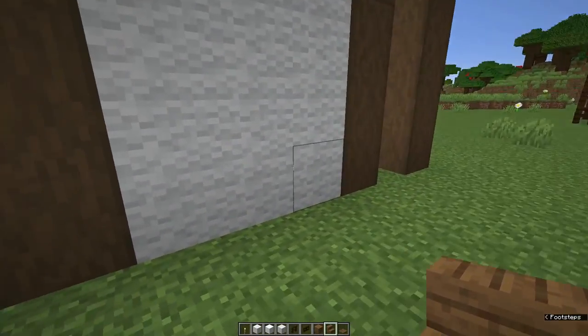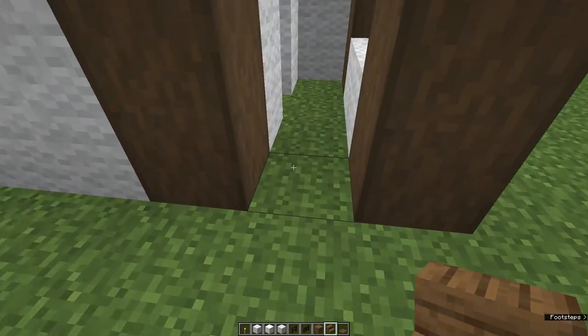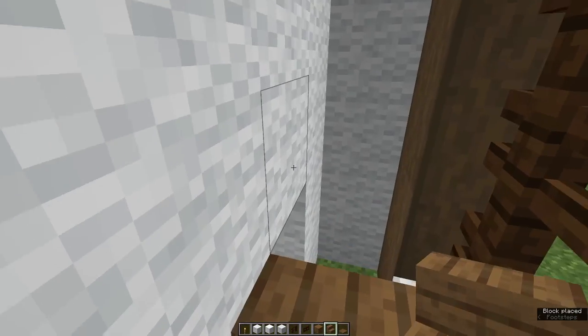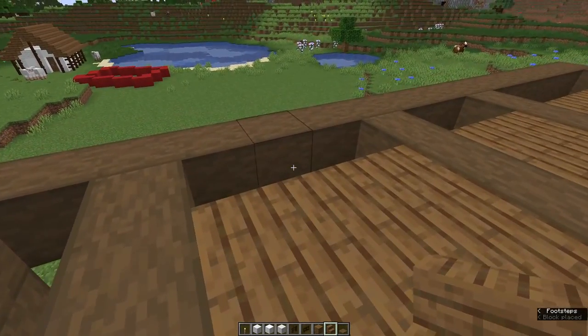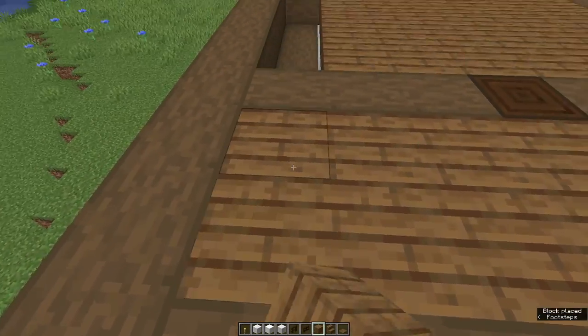First we need to make stairs. Come to the little gap here — in between the two pillars, place a stair and another one behind it, and do that all the way up to the top. Now in these gaps, just fill them with spruce planks.